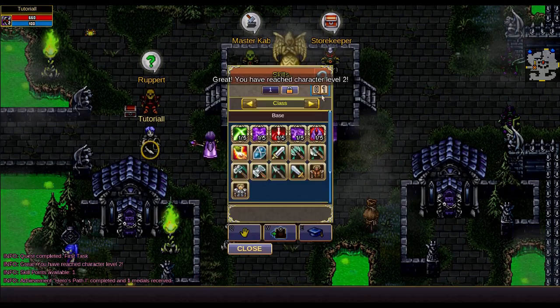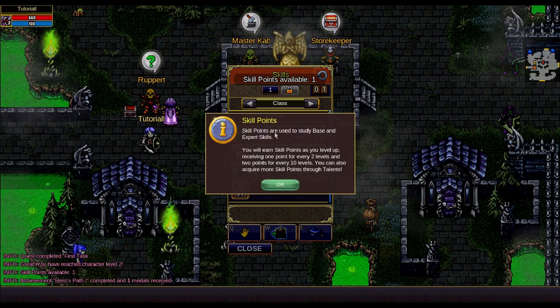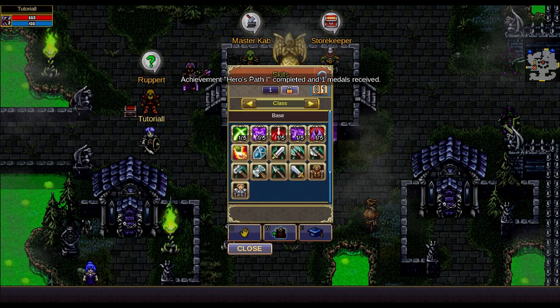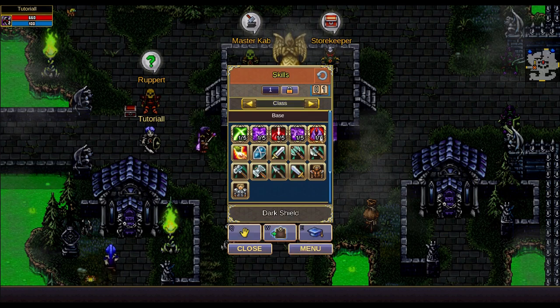Once you gain level 2 you will earn 1 skill point. For a Death Knight I would recommend the Dark Shield skill, as it gives a lot of sustainability to perform quests in an easy way. You can level up skills through the menu under character skills option.